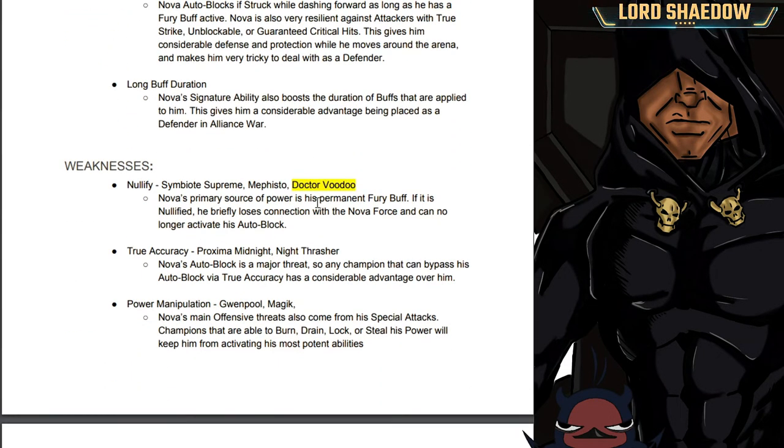His weaknesses include champions that can nullify, like Symbiote Supreme, Mephisto, and Dr. Voodoo — he'll be at a disadvantage. His permanent fury buff is an active buff and nullifiable; when nullified, he loses connection with the Nova Force and can no longer activate auto block. True accuracy champions have a considerable advantage since his auto block is a major threat, and any champion that can bypass it via true accuracy counters him well.